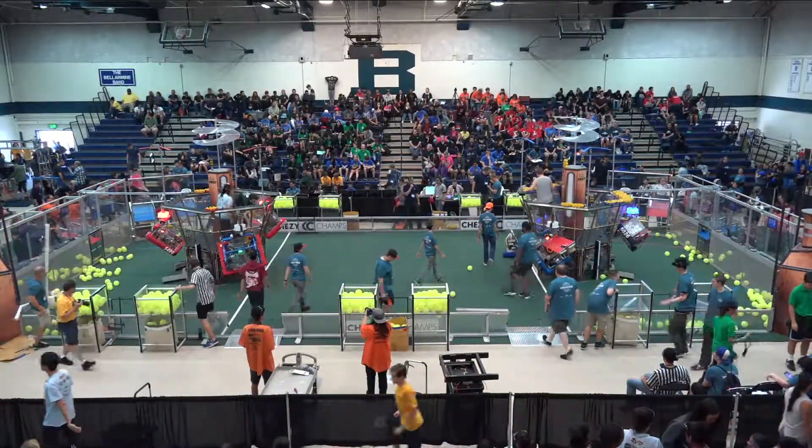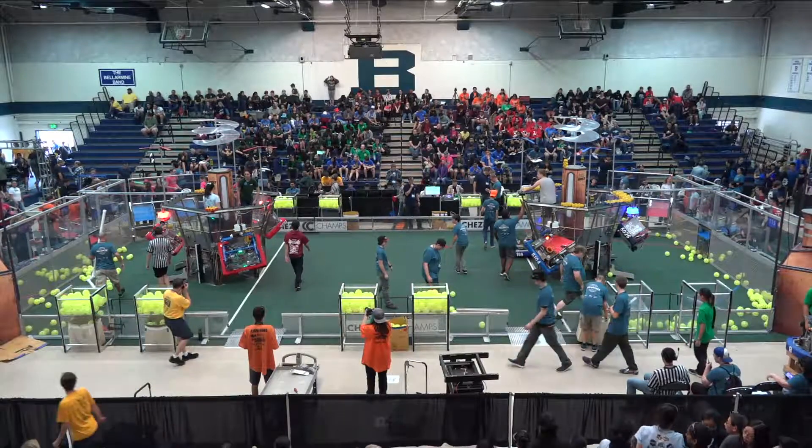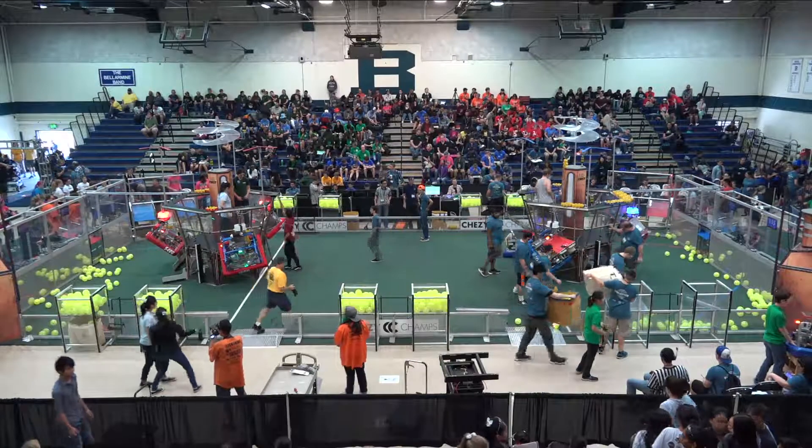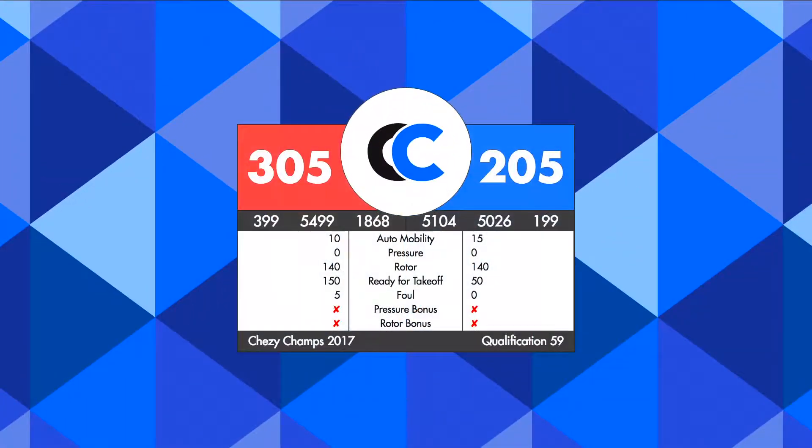There was one foul on team 199 for contacting an opponent's rope — that is worth five points to the Red Alliance. With that, we will put up the final scores for this match: 305 to 205, the Red Alliance is victorious.